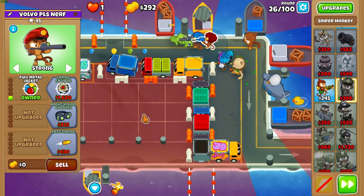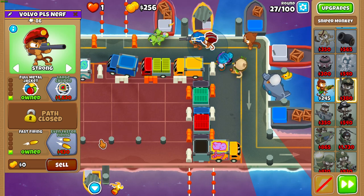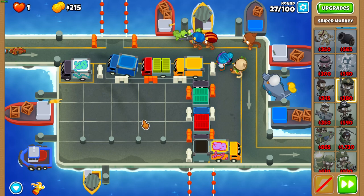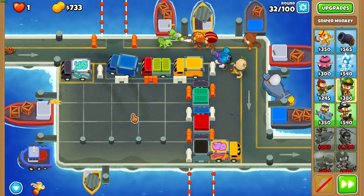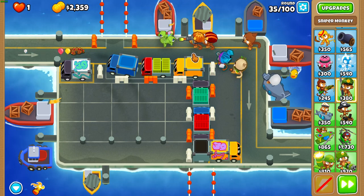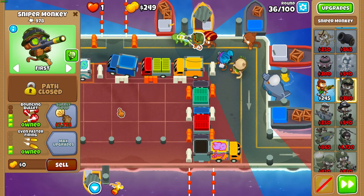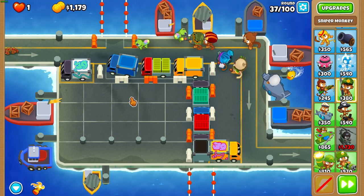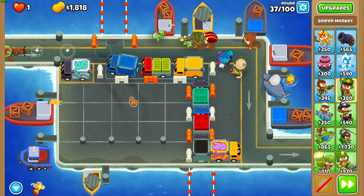After round 24, begin upgrading that right sniper to a 1-0-2 — Full Metal Jacket with Even Faster Firing. Once you've done that, start upgrading that left sniper to a 0-2-2. At the end of round 35, get Bouncing Bullet on that left sniper. Then begin upgrading that right sniper to a 3-0-2.